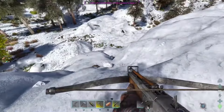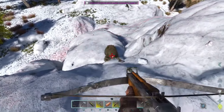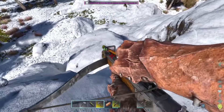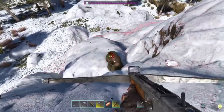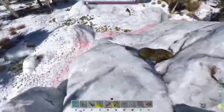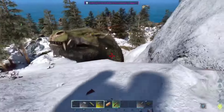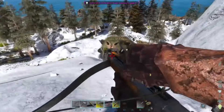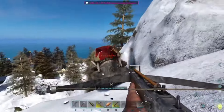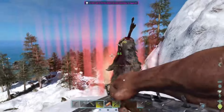It was actually a prime spot to tame since nothing was around to kill me — or so I hoped, since it was snow biome. He was dumb enough to stand still, and I started taming without too many issues. But then he started moving around — I thought he was torpor-running and chased him down, but it turned out he was playing games and trying to eat me.